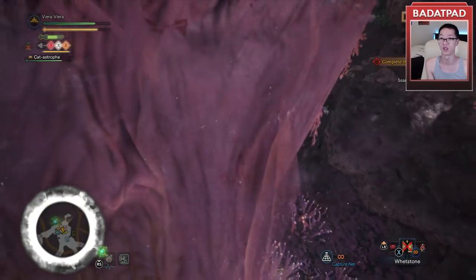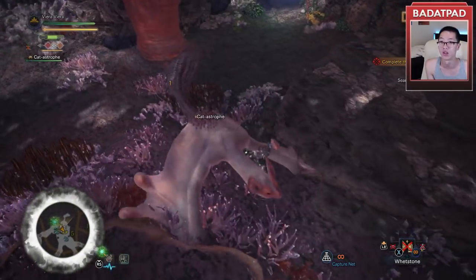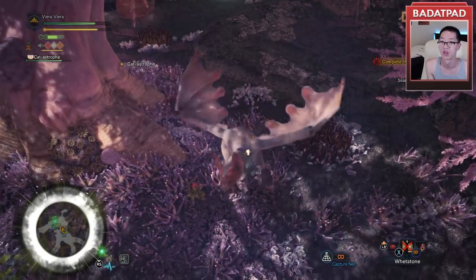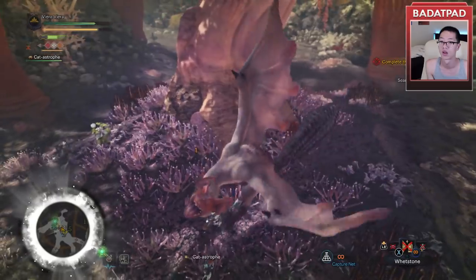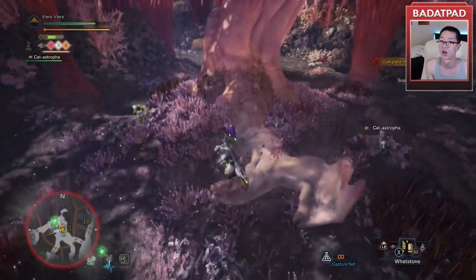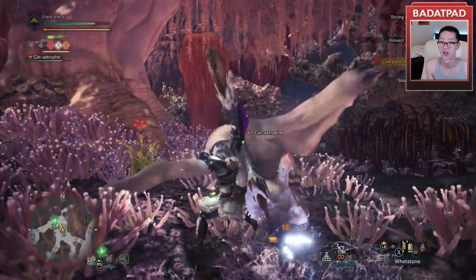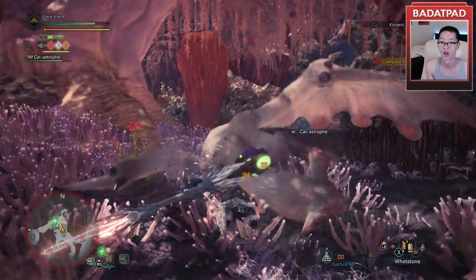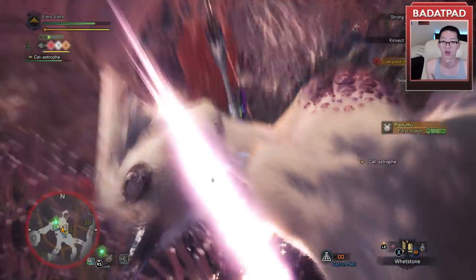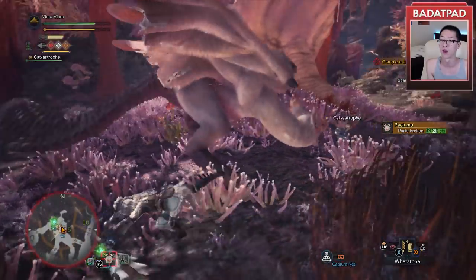We'll use this ledge here, we'll get some good hits on him. Yes. I really want to just touch him — he's so soft looking, he looks incredibly soft. Sorry, I'm going to do this to you, little guy. Bouncing again — we are yellow. Why are we bouncing?